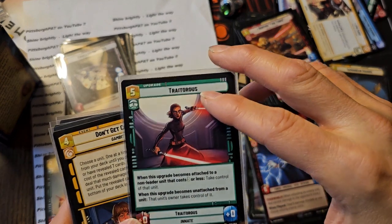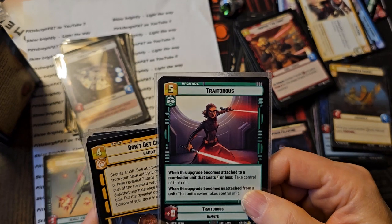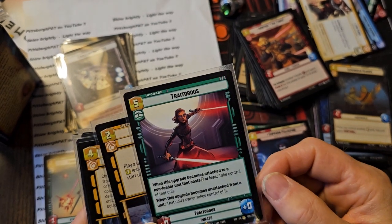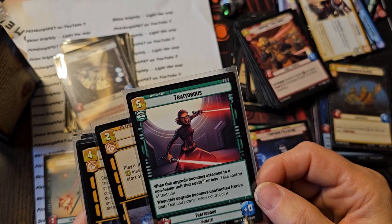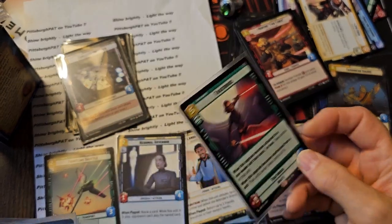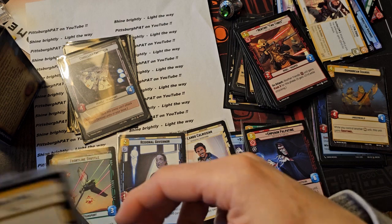Traitorous. This is great - you can take somebody else's card. When this upgrade becomes attached to a non-leader unit that costs three or less, you take control of that unit. So you play this on your opponent's unit. When this upgrade becomes unattached from a unit, the owner's unit takes control of it. So if they can defeat this - say they have one big baddie - you can play this, take it, and then they can attack you and you can attack with it. So that's pretty cool.